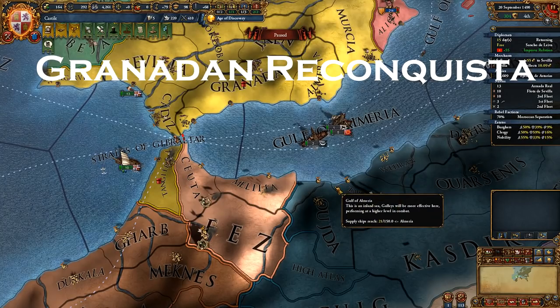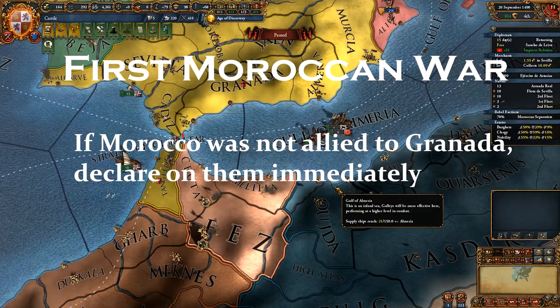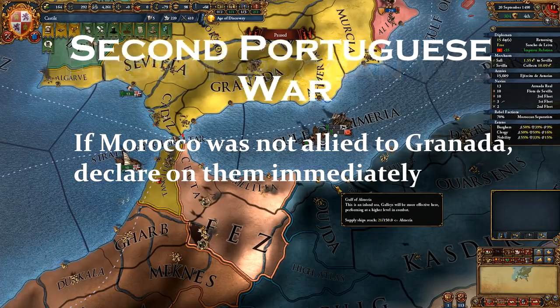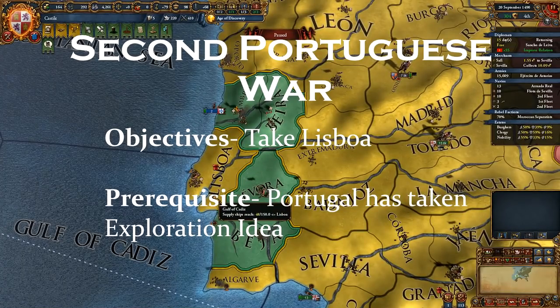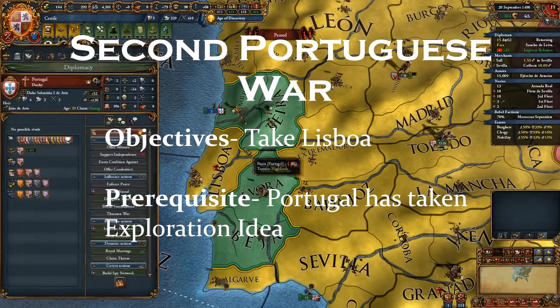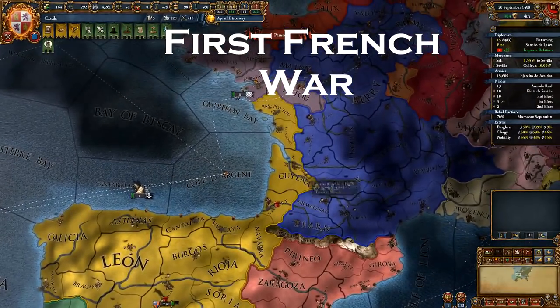If Morocco was not allied to Granada, declare immediately on them after finishing the Granadan war — you don't want to miss out on their power projection because Morocco will cease to be a valid rival soon. Next, we are going to attack Portugal again. The objective is to take Lisbon. Declare this war right after Portugal has taken exploration ideas. If you attack them too soon, they might not take exploration and you need them to build your colonial empire. They will have some small ally in this war and it shouldn't take too long to wrap it up. After you're done with Portugal, it's time for the big one — the first French war.